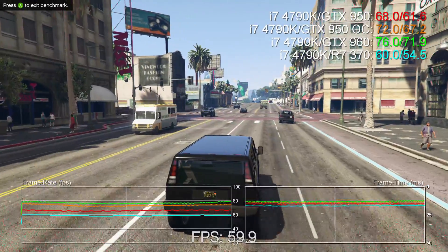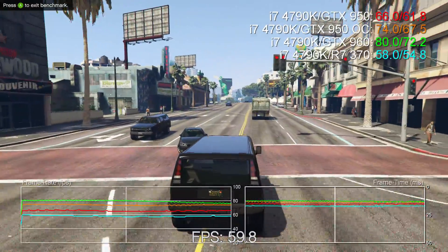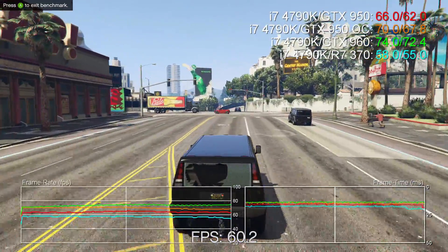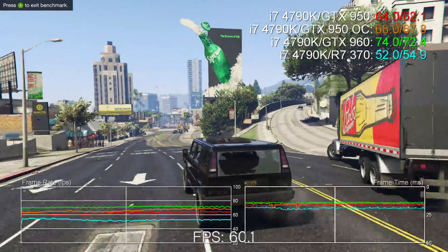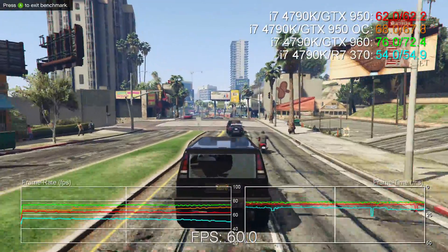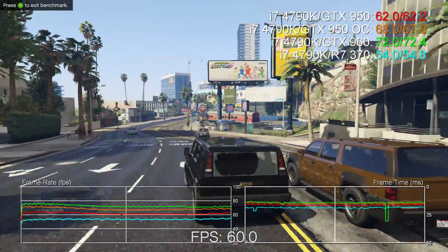Across the 9 games we've tested, the GTX 950 is, on aggregate, around 10% faster than the R7 370. But it's some way behind the non-cut-down GTX 960, which sees a 13% uplift compared to Nvidia's new card. As for overclocking, that adds around 9% to the performance tally — not enough to match the MSI GTX 960 we're testing here, which has a factory overclock of its own, but it provides something quite close to a like-for-like experience.